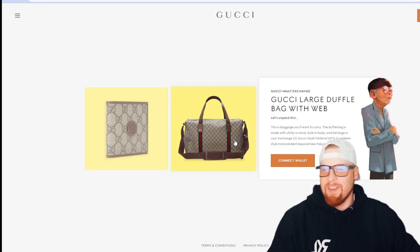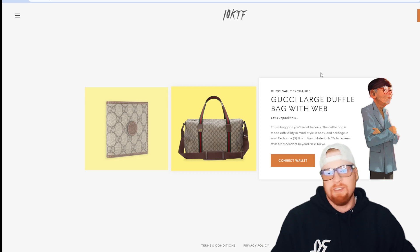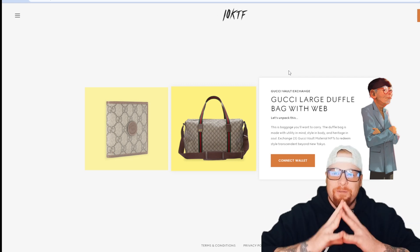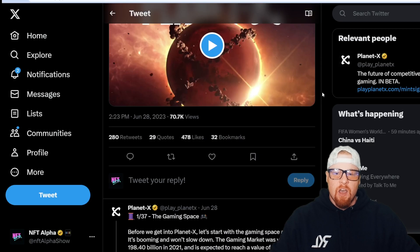This looks like a top-of-the-line Gucci duffel bag — a luxury brand working with an NFT brand. Great world we live in. I can't wait to see what happens in the future with all these legacy brands like Nike, Adidas, Dolce & Gabbana, Louis Vuitton, Gucci — they're all bridging the gap between physical and digital.